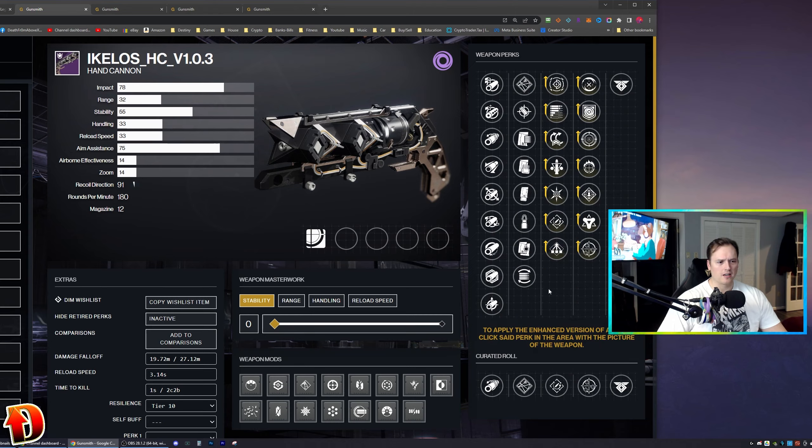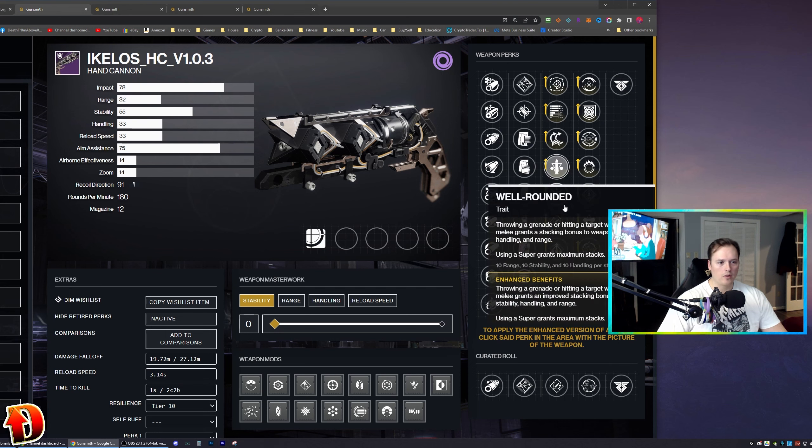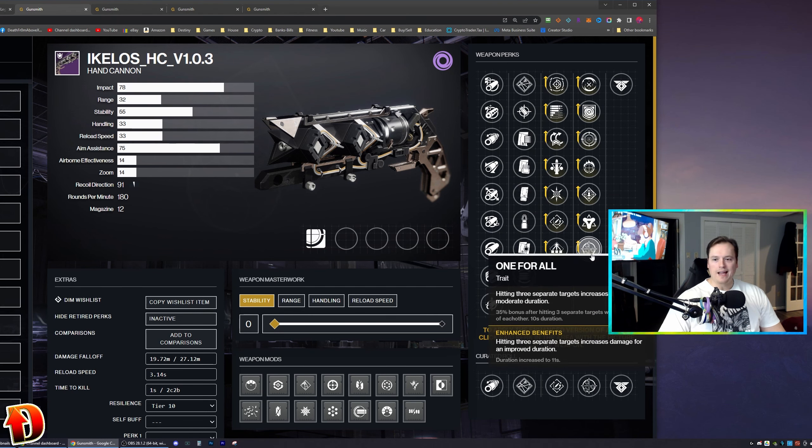The damage perks are usually in the second column, and the perks that buff the weapon's stats are in the first column. Typically more ammo in the first column, more damage in the second column — go with the perks in the second column for the damage you would like.